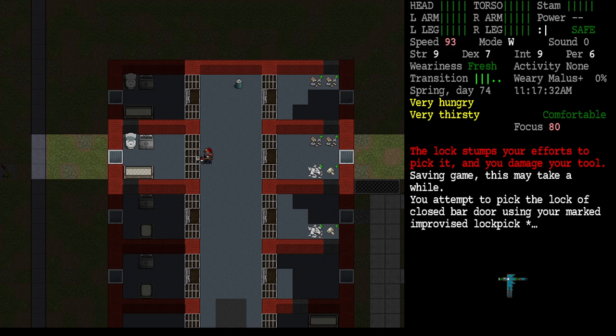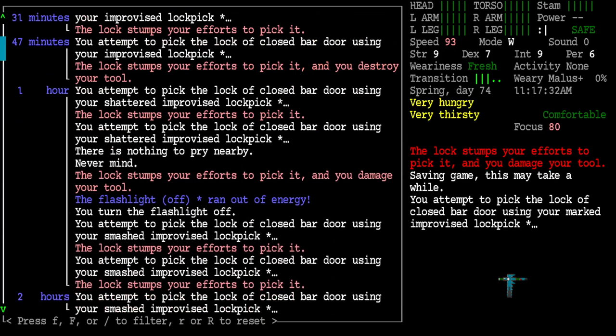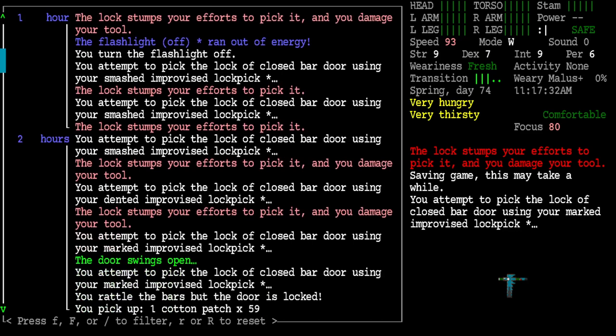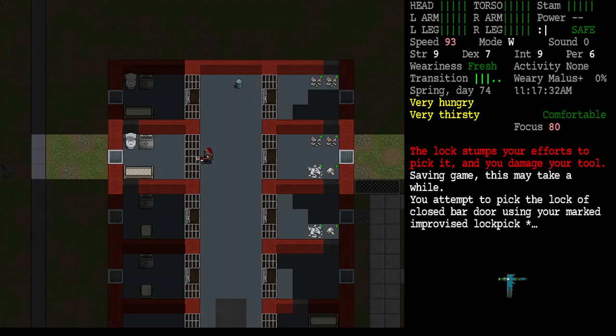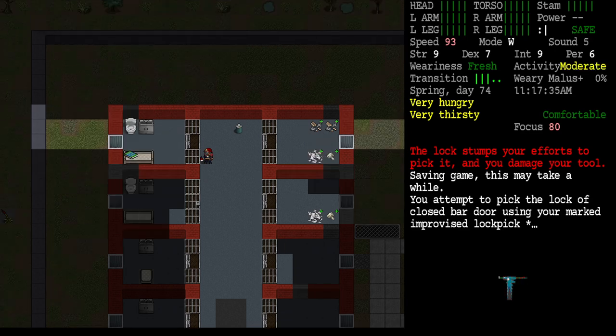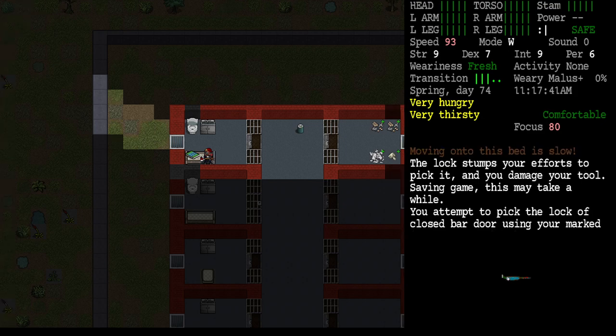I'm back. There's not a lot of sheets in this prison. I looked this up on the Hitchhiker's Guide to the Cataclysm - my new favorite website. Supposedly by disassembling a mattress we can get a sheet. Let's try it.